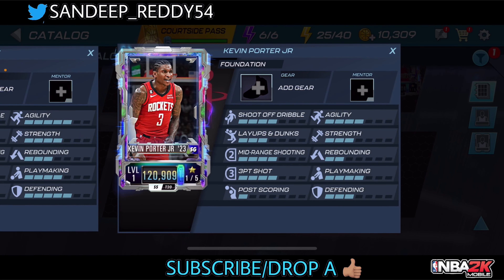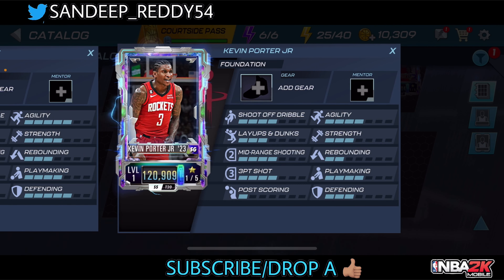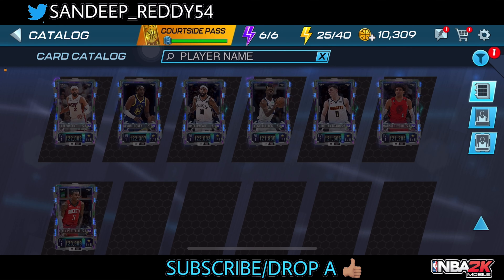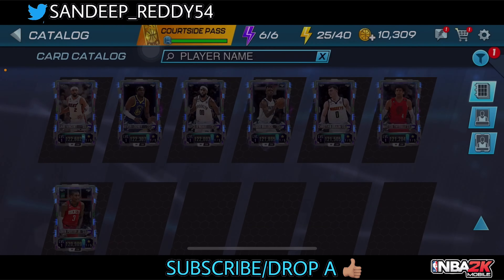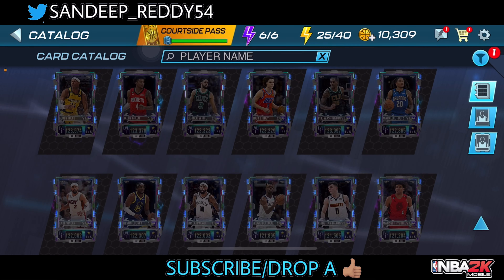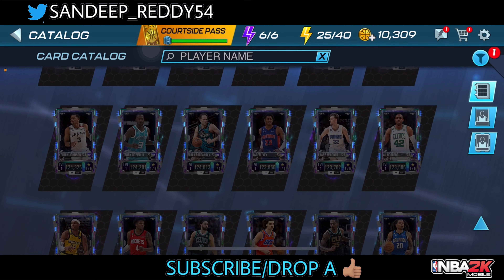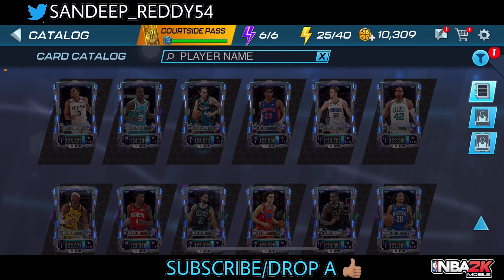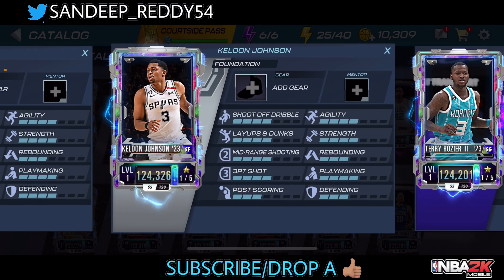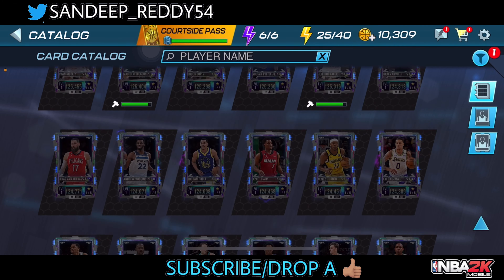Kevin Porter Jr. is a least card at close to 121k power — the card art is looking amazing with the frame and the glitch effects around it. We have a total of 55 cards in this Chaos Diamond catalog. Christian Brown is also added, which is great. There are also some new debutants added, including Hal Johnson — so many cards! Let me know in the comments who that new player is.